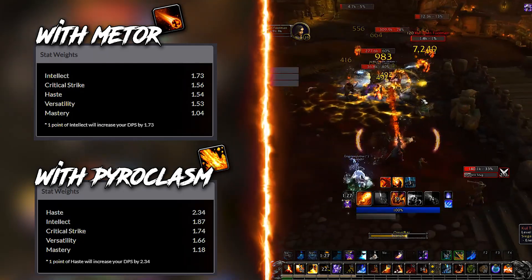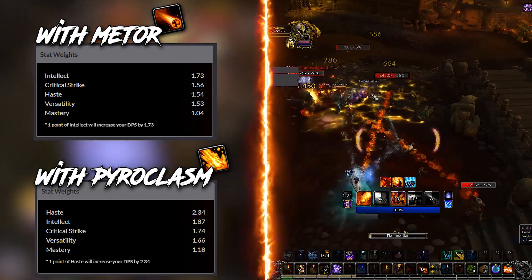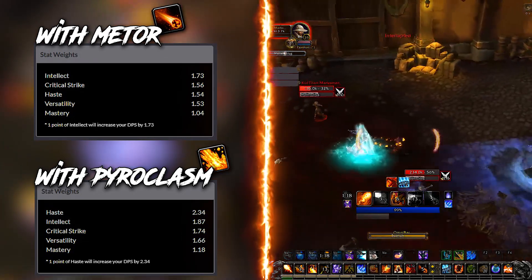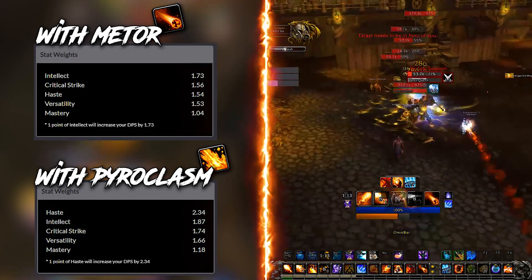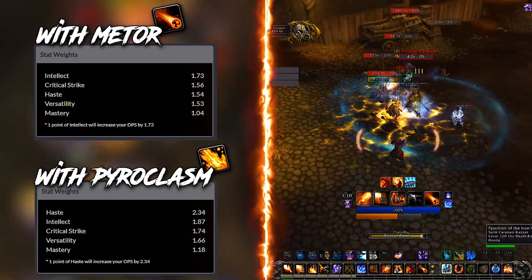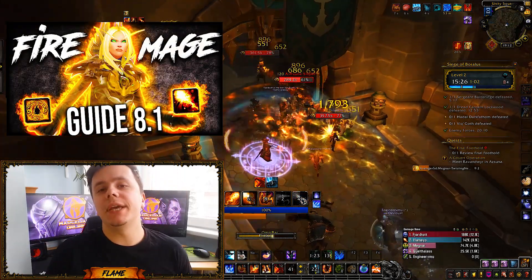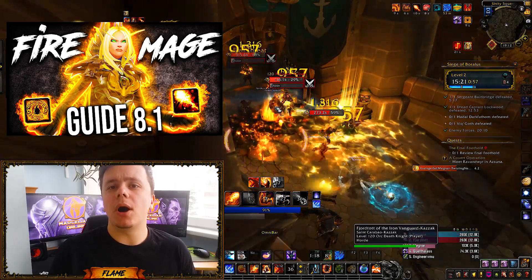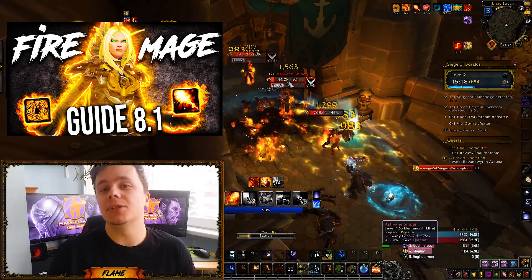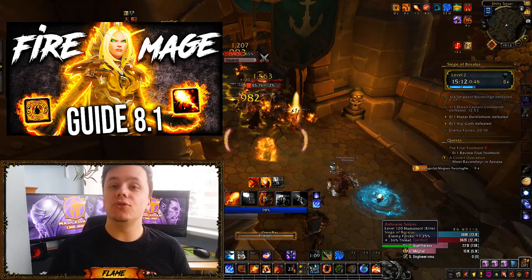Fire Mages are not that picky when it comes to stats, as most other classes are. Intellect is generally the best stat, so just pick the highest item level gear you have. The more gear you get, the more the stats will fluctuate. This is currently what my stat weights are for dungeons, but this might not be the same for you. If you don't want to sim, then just get the highest item level. I already released a single target guide for Fire Mages with builds and rotations and everything you need for boss kills or tyrannical weeks in Mythic Dungeons, where sometimes it might be better to bring a single target build — so I would 100% recommend you check it out.